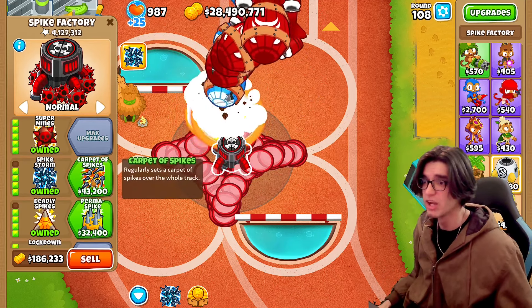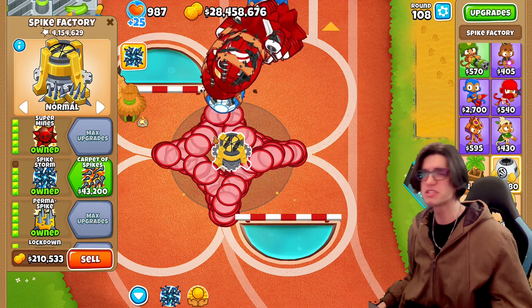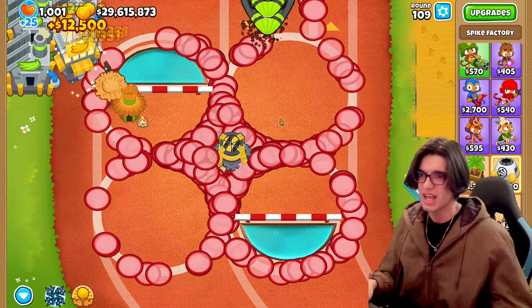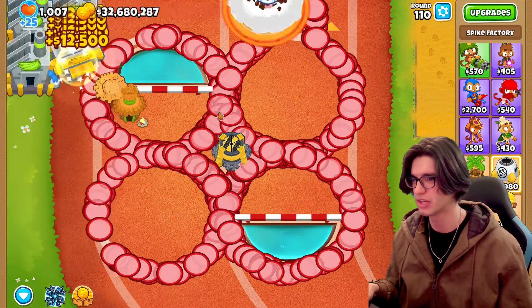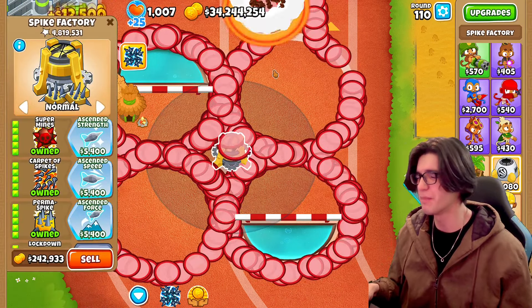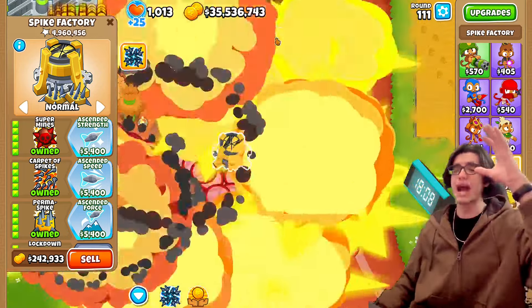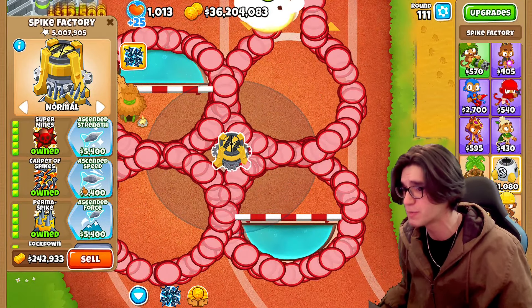Let's go for carpet of spikes — actually, let's go perma spike first just to really lag up the game. Then carpet of spikes all over the place. I don't think much is getting past this ever. Oh no, this is going to start lagging my screen because none of them are going to delete. I've made a bad decision, but I made you guys a promise at the beginning of this video. And now we have unlocked ascended strength, speed, and force.